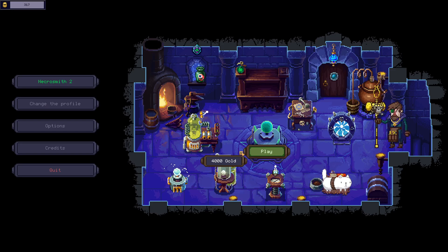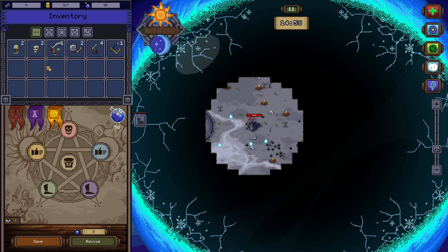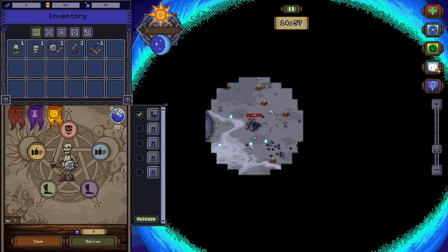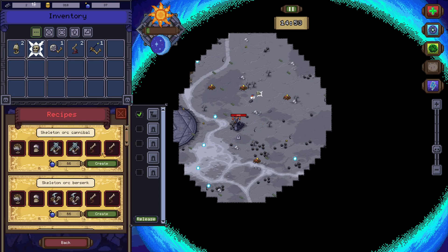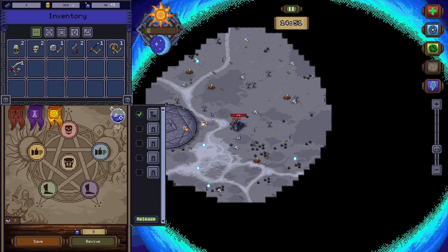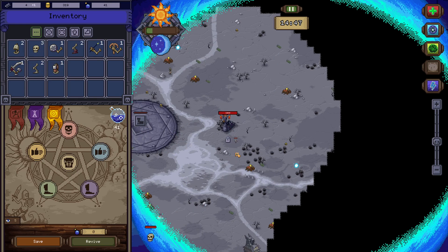Hello Zeta Hater, welcome back to NecroSmith. Let's start playing. The usual state is it has no starting unit — you just create the first one.